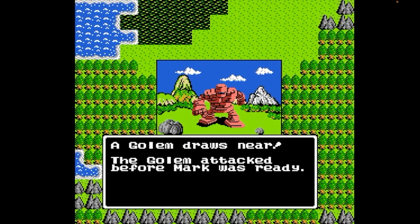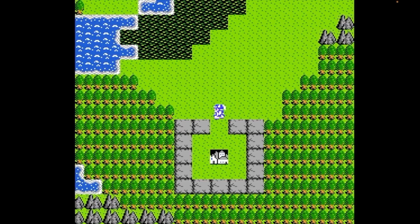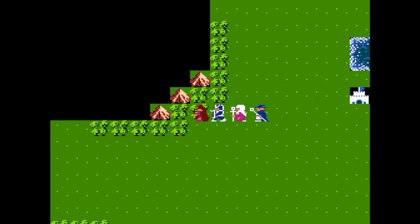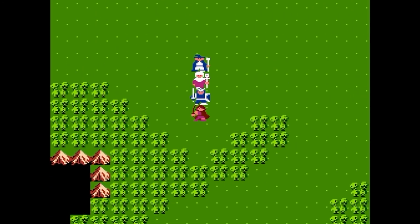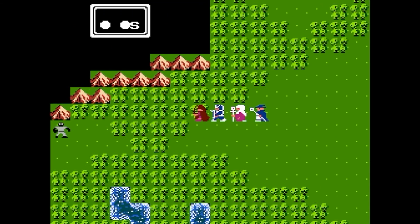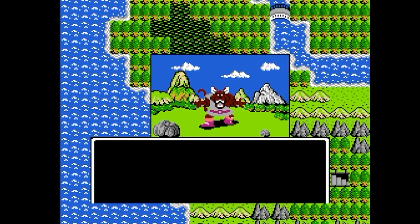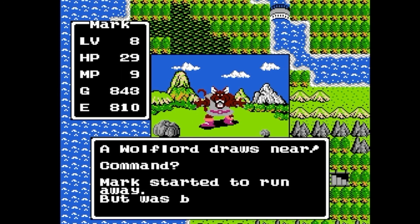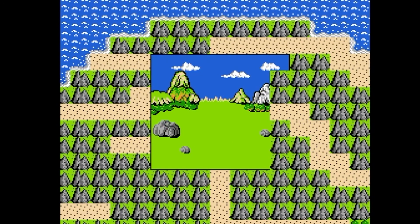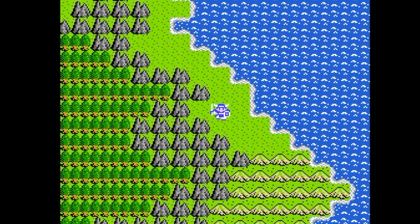Alephgard is an open world. Most JRPGs require the player to go in a linear path, finding new locations as they play through the storyline. However, like the Ultima open world western RPG series, the player can travel to pretty much the entire continent from the start. It's full of soft locks rather than hard locks — places the player can't physically get through without a key or plot device.